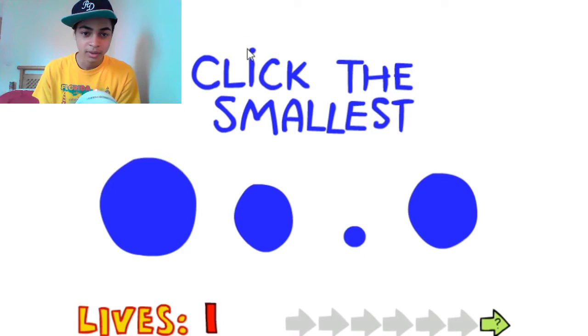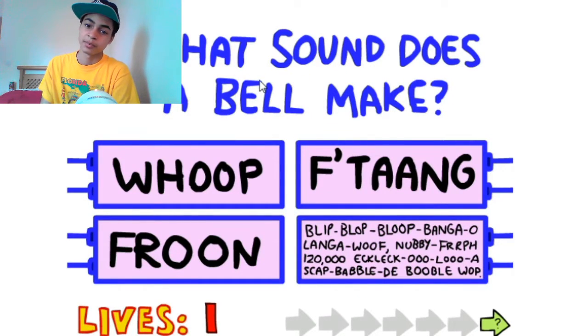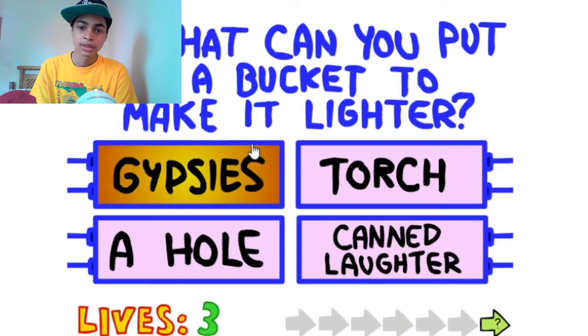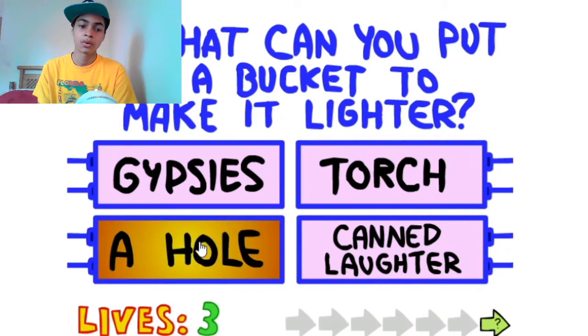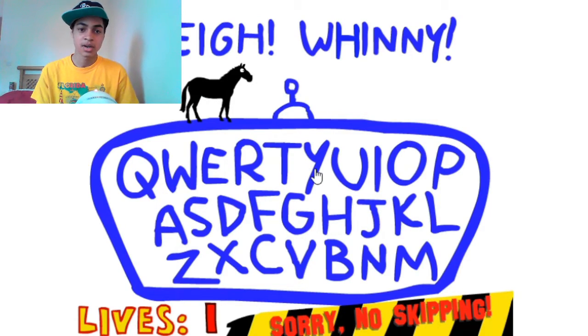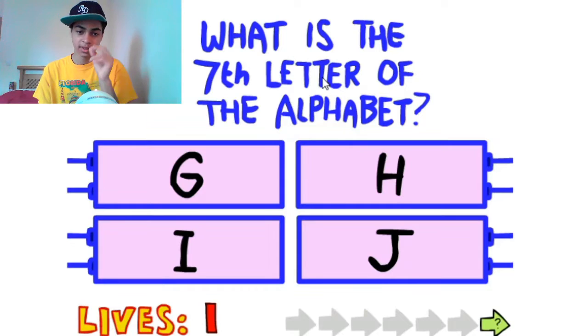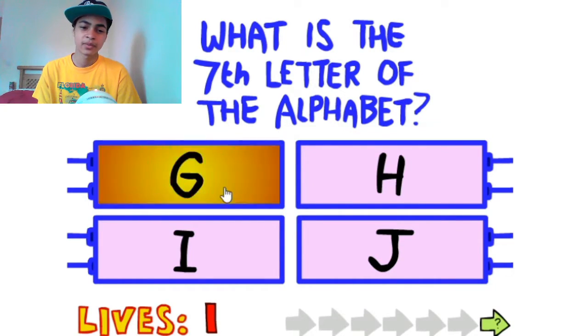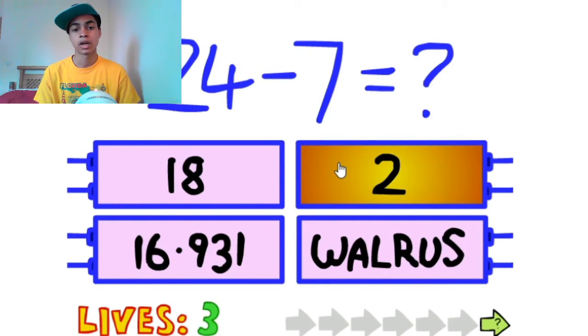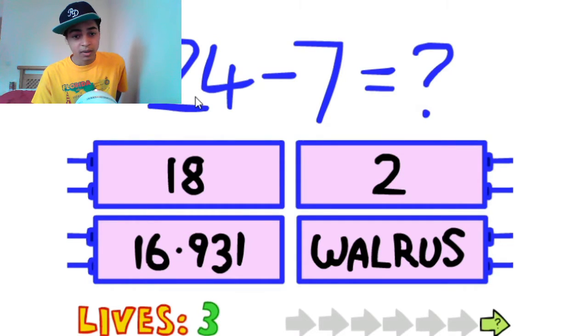What sound does a bell make? For tang! What can you put in a bucket to make it lighter? A hole - laughter! Yes! Torch... horse! What is the seventh letter of the alphabet? That's G right? H? Gap! Alright cool. 24 minus 7, that's 17, but clearly that's not the answer because it's not one of the options. 16.91? 18?